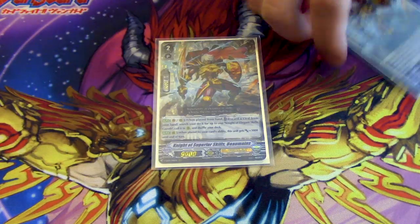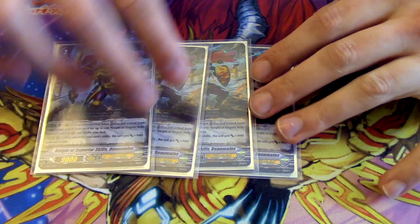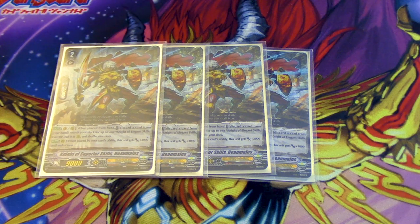Next up is the most important card in the deck — four copies of Knight of Superior Skills Bowman. When you ride or call it, you can discard a card and search for Gareth, which is basically how you do the superior ride. When you call it from a card ability, it gets 3k. Ideally, your opening hand has Bowman and Ezell, and you just win.